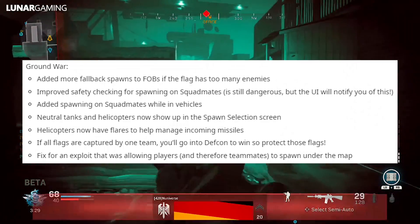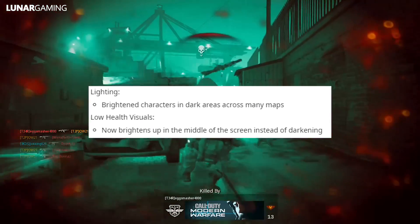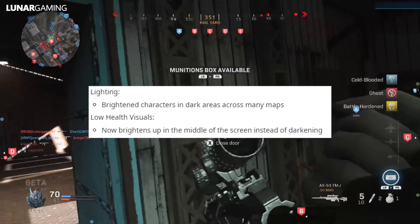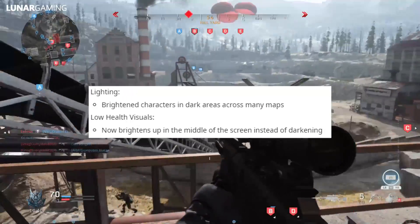There's a fix for an exploit that was allowing players to spawn under the map. For lighting, they've brightened the characters in dark areas across many maps. For low health visuals, they've brightened up the middle of the screen instead of darkening.